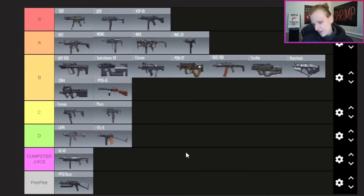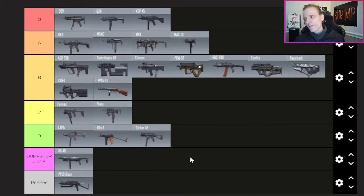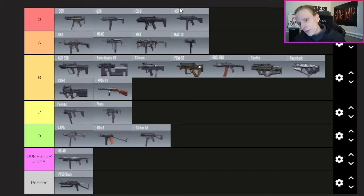The Striker 45 — D tier. When this gun first came out it was pretty okay but I just have much more success with the other guns above it. The CX9 — S tier, putting it in front of the KSP. The CX9 is absolutely deadly and phenomenal. Statistically maybe one of the best — if not the best — SMGs in the game besides the QQ9. I find myself using the QXR a little more than the CX9, but the CX9 is a very formidable choice, deadly at almost any range.